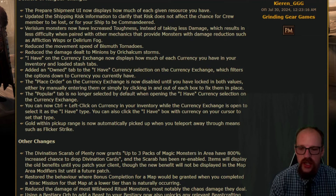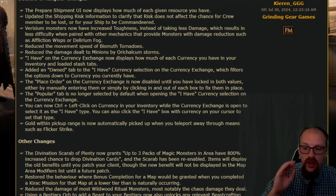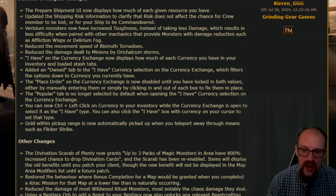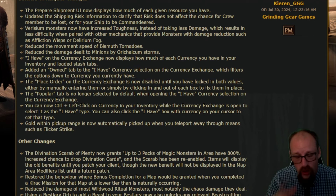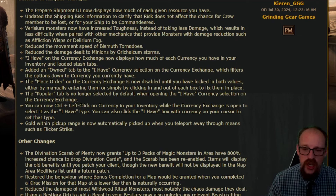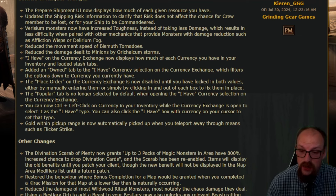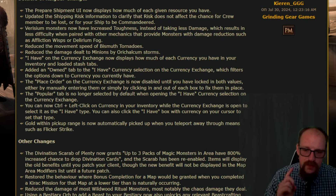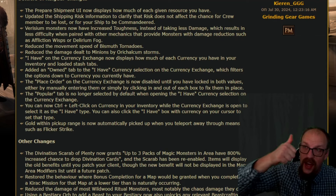The Place Order button on the currency exchange is now disabled until you have locked in both values, either by manually entering them or by clicking in and out of each box to fix them in place. There were some horror stories over opening weekend of people trading at horrible ratios because the currency exchange was locking them into a ratio that had actually been overridden or replaced without them realizing.